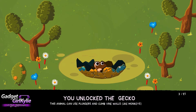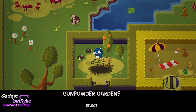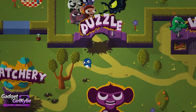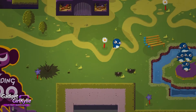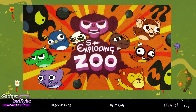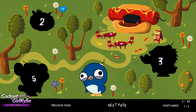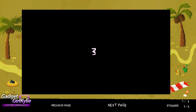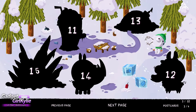Oh my god, a gecko! This animal can use plungers and climb vine walls like monkeys. Okay, so let's go ahead and lock up the sticker that we unlocked. I thought we unlocked another sticker? I guess not — I must have imagined it.